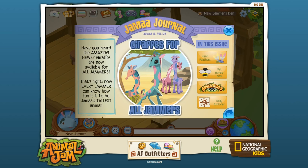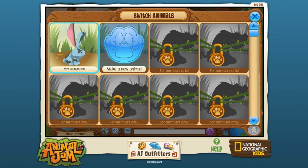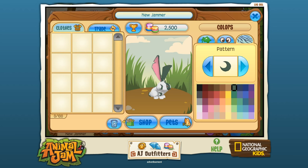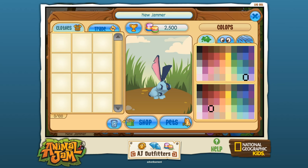I can see the Jamma Journal — giraffes are new and available for all jammers, that's so cool. You can switch animals and change how you look at any time. I think I want to keep with the white color since I have the name Moon. Maybe I'll go for a moon or star pattern, or swirlies — I kind of really like the swirlies. Look at the little spotty bunny! Oh my gosh, you can have all sorts of patterns. Maybe moon patterns — interesting!